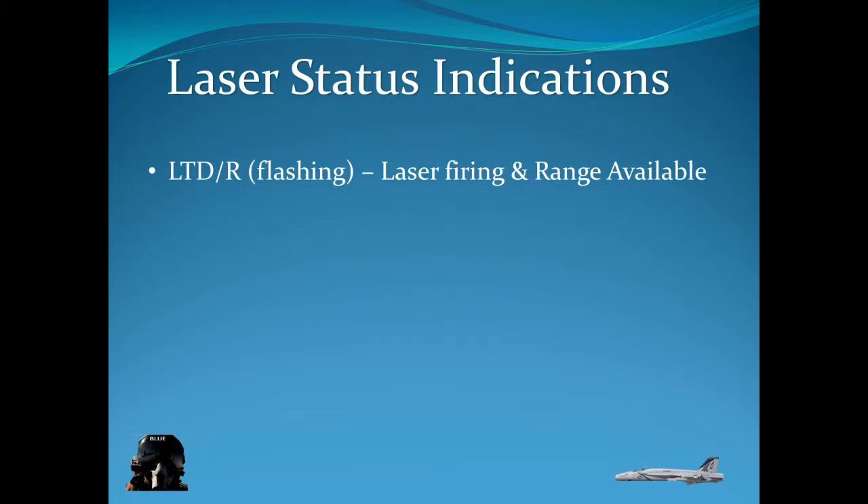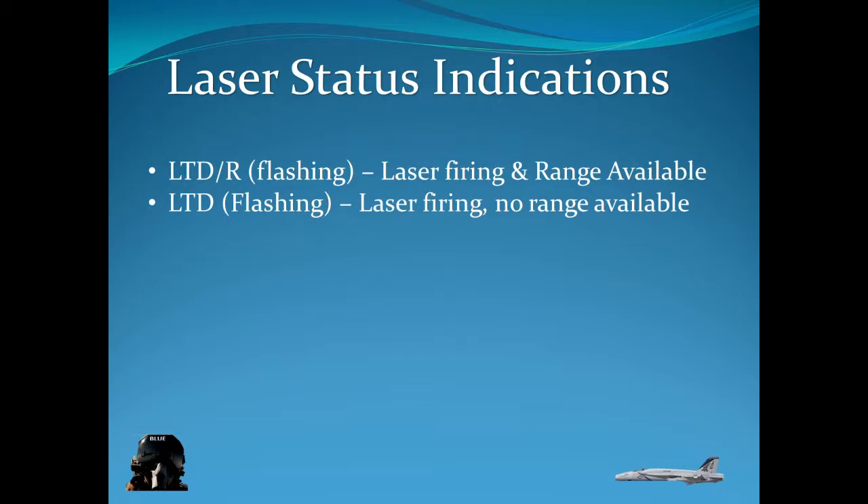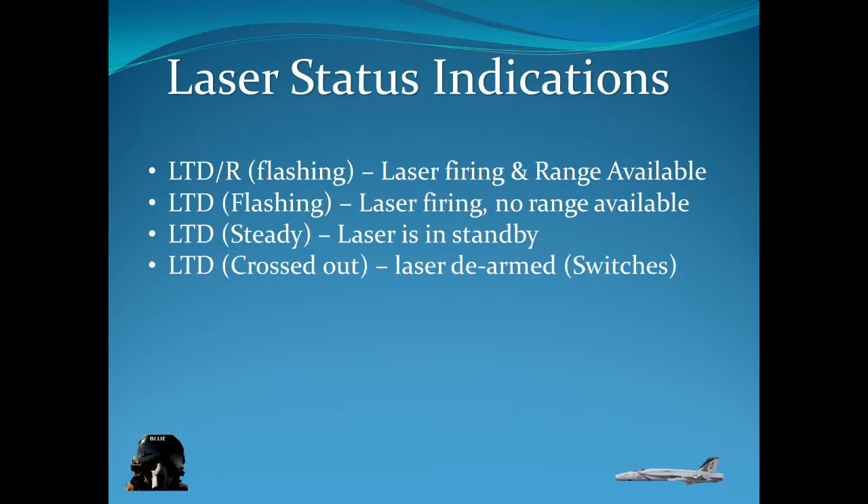The status indications you'll see: LTDR flashing means the laser is firing, and if it has an R in it it's providing range as well. If you have LTD flashing the laser is firing but no range is available. If you have LTD steady, the laser is in standby — that's just before you fire the laser, that's what you should see.